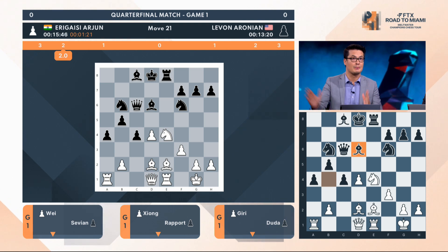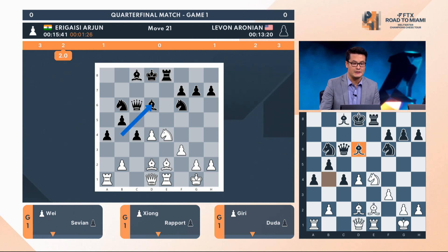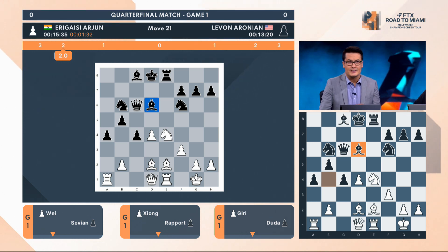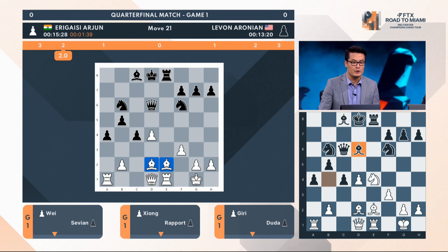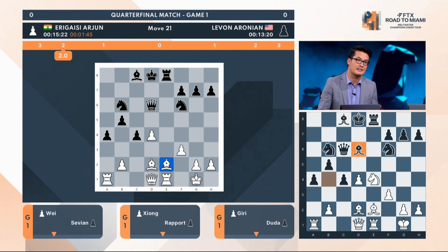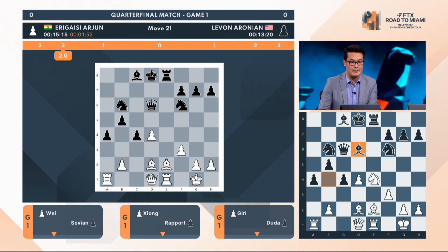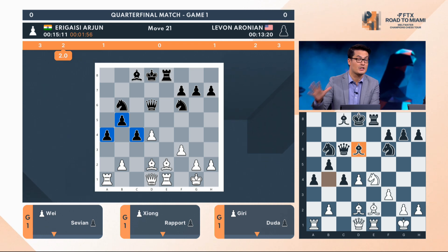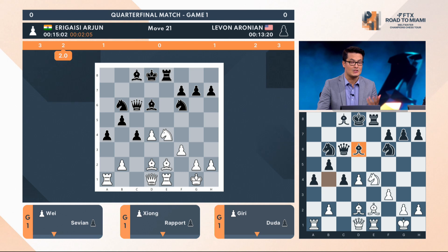Maybe we'll see the evaluation bar swing to Black's side. So for the first time in the game, Arjun hasn't studied this position — he didn't study this bishop retreat that Levon Aronian just made. It's a bit odd to allow your opponent to take a bishop with their knight, because now suddenly White has the bishop pair. But Aronian is arguing that this bishop is not an effective piece right now — it's a bit stuck and just staring against these really strong pawns.